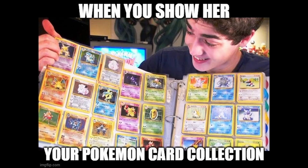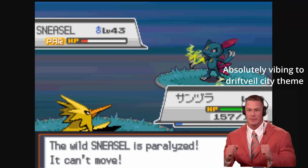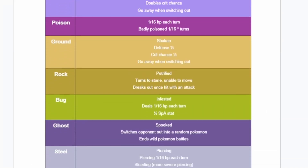If you're familiar with Pokemon, you will know that there are already several status conditions in the game, like paralysis and poison. Status conditions affect gameplay in ways such as damaging the Pokemon or preventing them from attacking.